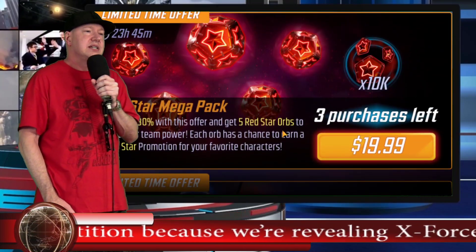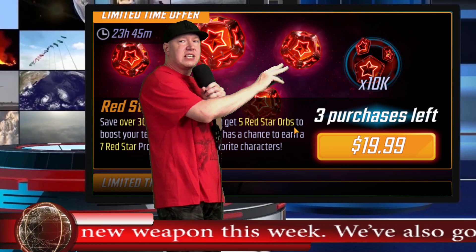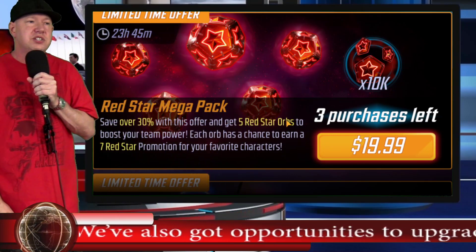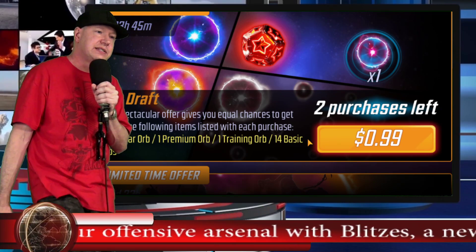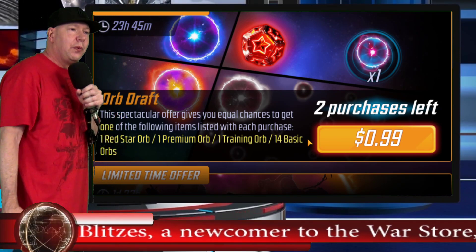Elite Tickets. Red Star Mega Pack — to keep things simple, I value red star orbs at three dollars a piece, so this is worth about $15. At $19-20 that's too much, so let's move on. Orb Draft — oh boy, they're getting tricky on these.